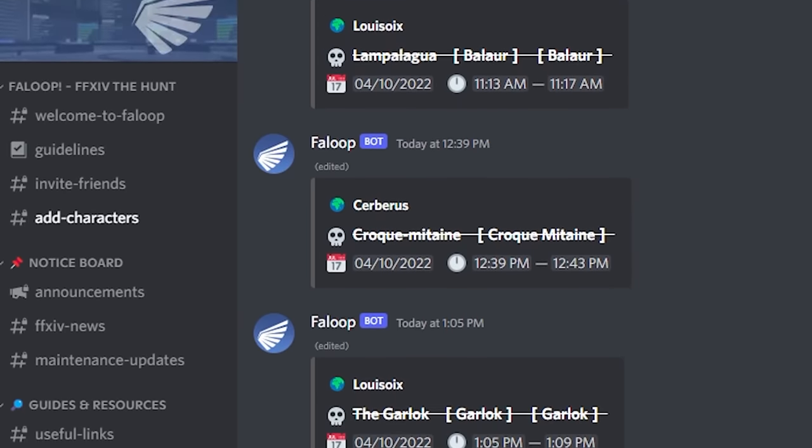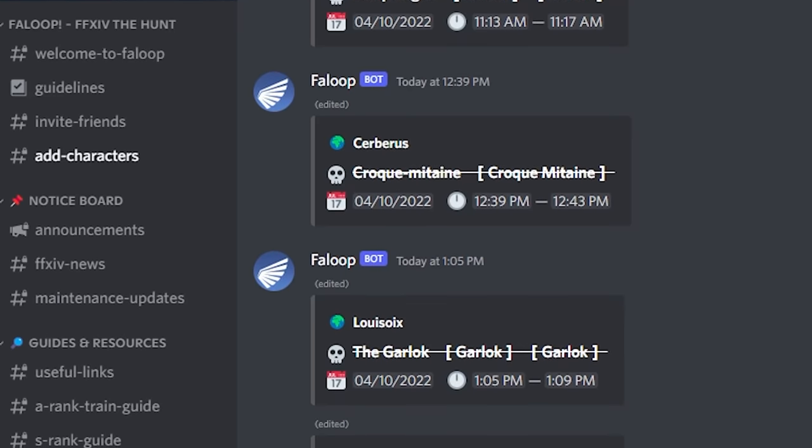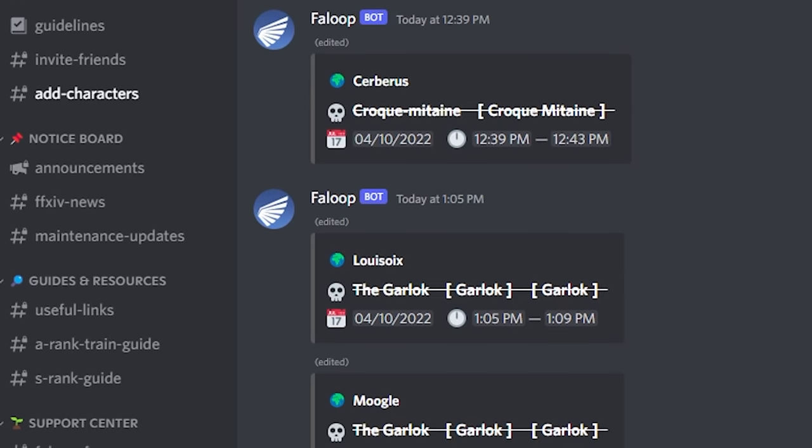Essentially, you'll want to join a hunt Discord server. There are many options out there, but I recommend Forloop, which will be linked below.